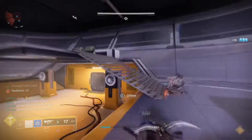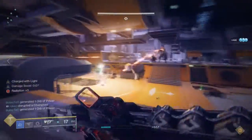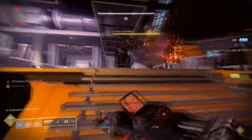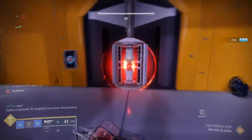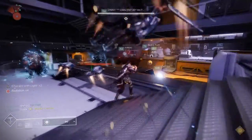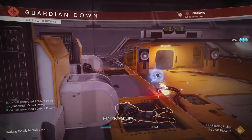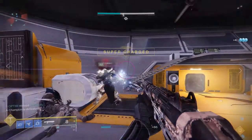The operator is the one that shoots the data pads, like every other encounter. Make sure you shoot the data pad so the orbs can actually spawn in. Once the operator shoots them, they need to tell everyone the orbs are spawning, because there are four spawn locations: one in the middle on top, far left, and far right. You only have about five to six seconds before it explodes — if it explodes, you wipe. Always be aware of where the operator is shooting.